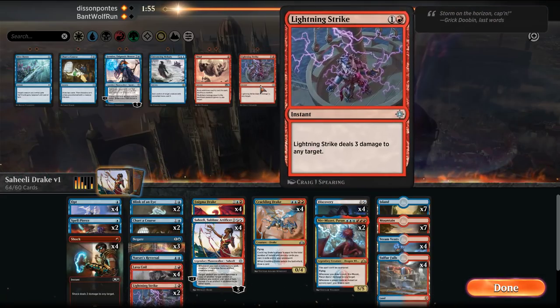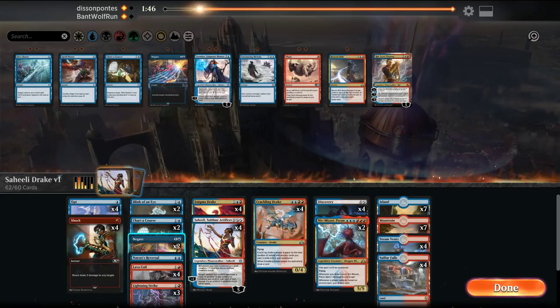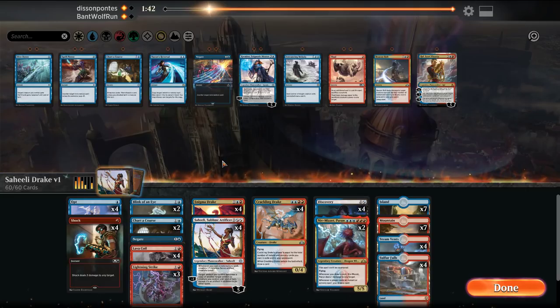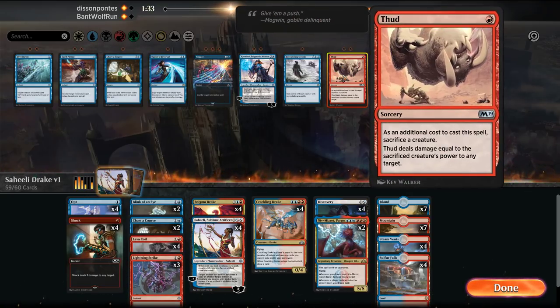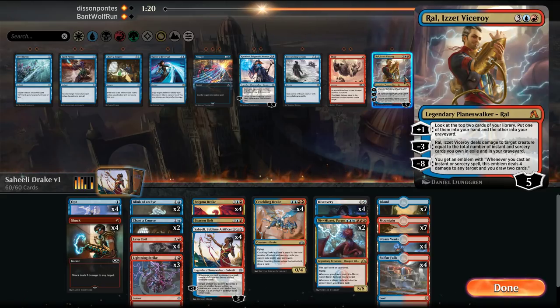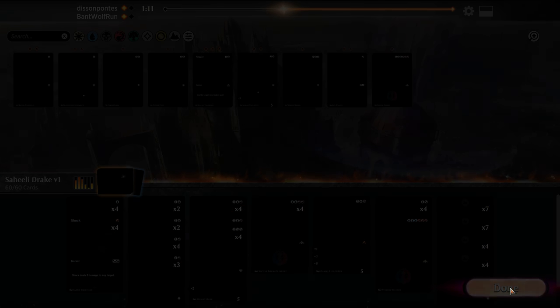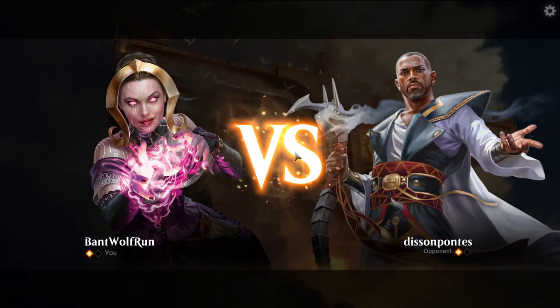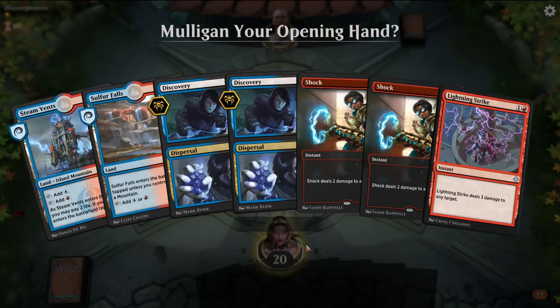So we need these Lava Coils in, we need the Lightning Strikes. I'm going to opt to get rid of the reactive stuff. I think we just go full combo. Actually, let's play Beacon Bolt. Ral also can get rid of something. Cut down a Niv for a Ral — we want to be able to answer the board. Keep this hand.